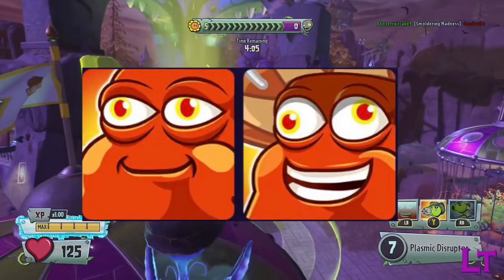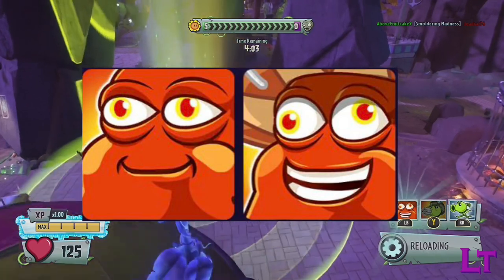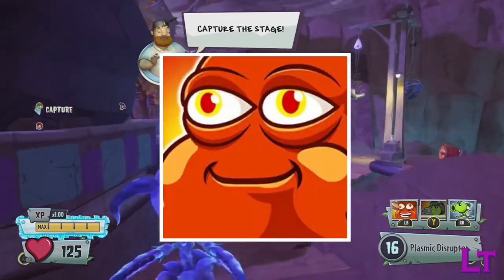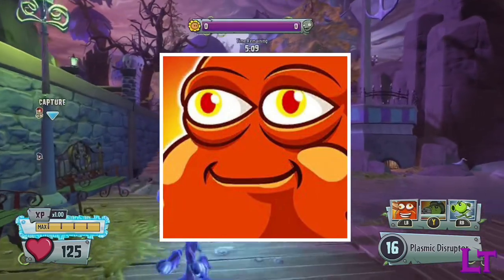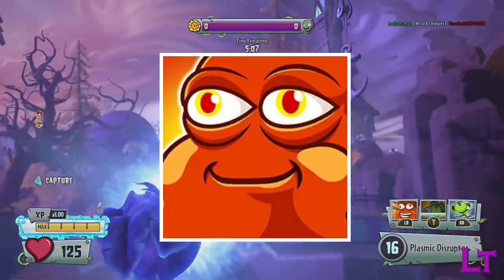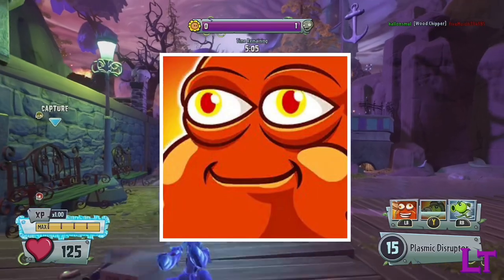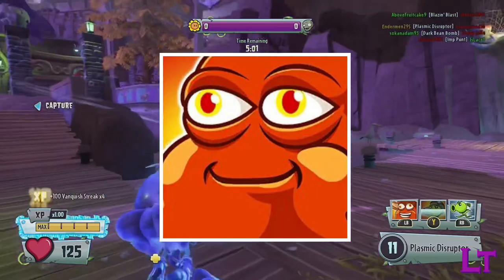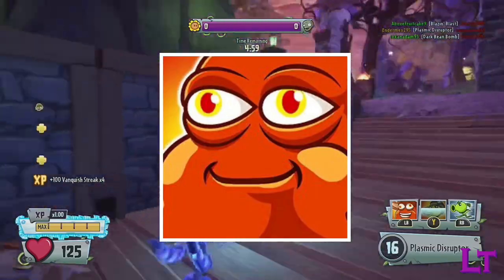As for my final verdict, across all scenarios and capabilities, I would have to go with the stock bean bomb. Whilst its cooldown is rather lengthy at 44 seconds, the blast radius and damage output are more than enough in most scenarios, making the Sombrero Bean Bomb unnecessary — especially with how long its fuse is.